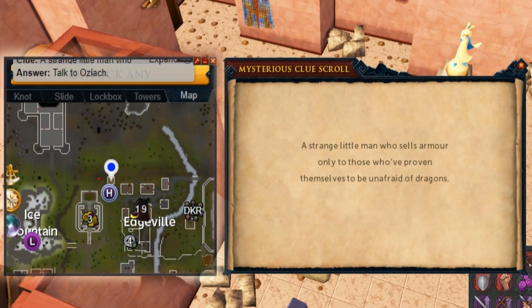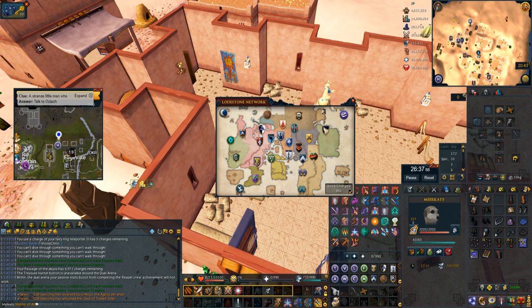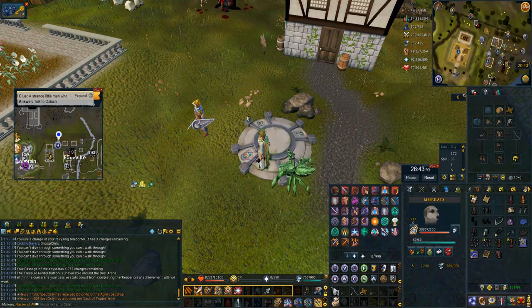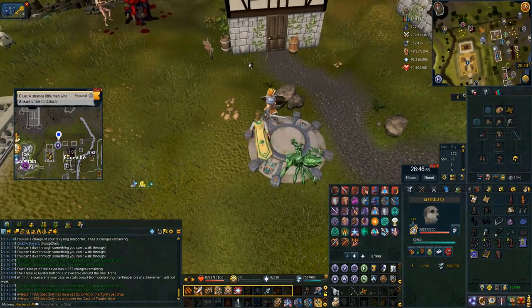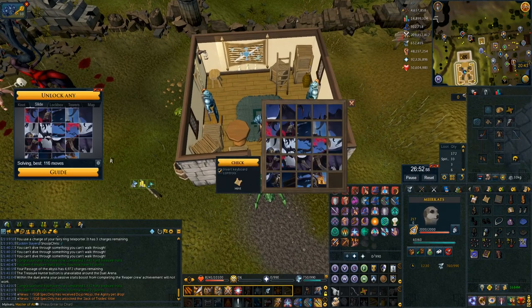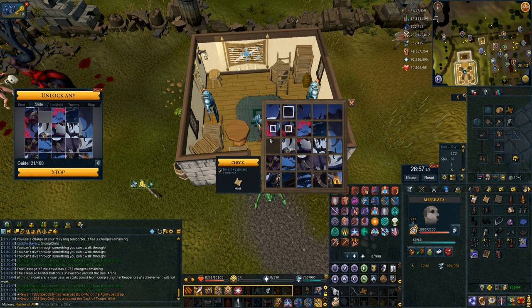'The strange little man who sells armor' riddle is obviously Ozak in Edgeville. I personally just use the Edgeville lodestone for this one, although you can use the Amulet of Glory which will take you to the middle of Edgeville and if you're in combat you can bladed dive over to him. Most of the time I feel like the Edgeville lodestone is just as fast. Then you talk to Ozak, do his puzzle and you're done.